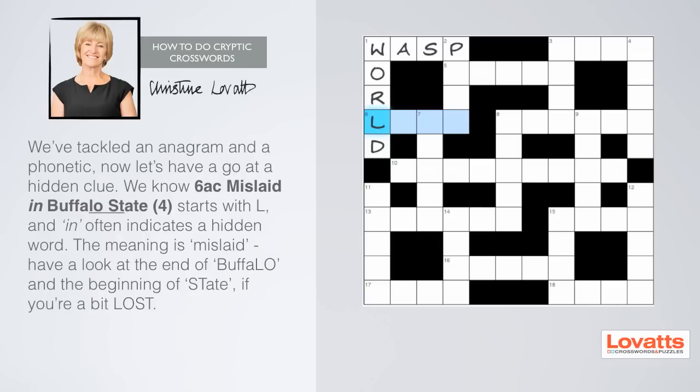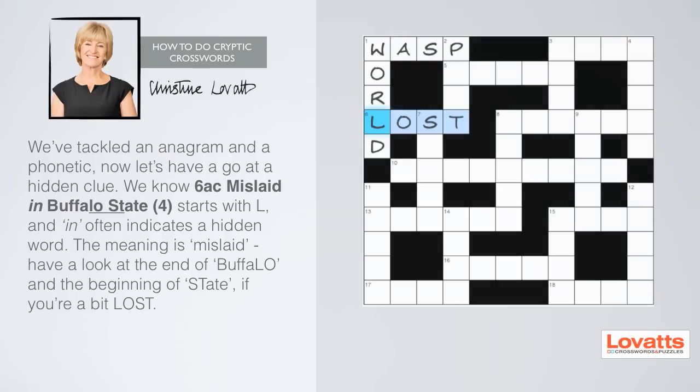We've tackled an anagram and a phonetic, now let's try a hidden clue. Look at six across: mislaid in buffalo state, four letters. I've highlighted 'in', which tells you that the answer is hidden in the clue. We know it starts with L, has four letters, and has something to do with mislaid. Remember, the answer's already written in the clue, though it may be the end of one word and the start of another. Have a look at the end of 'buffalo' and the beginning of 'state' if you're a bit lost.